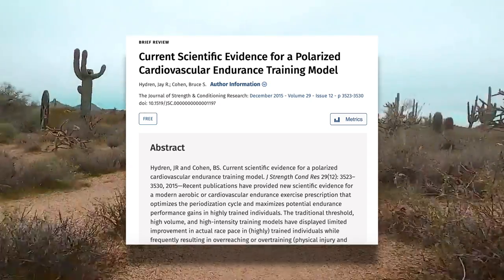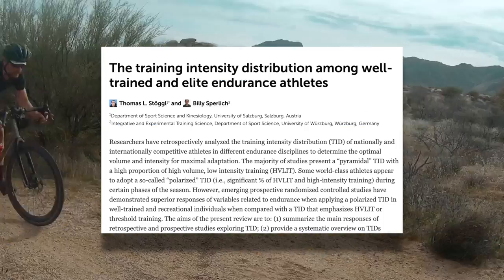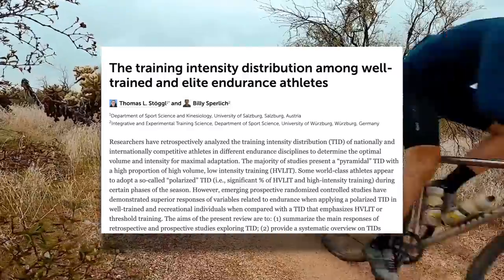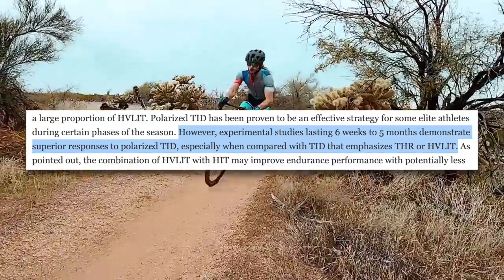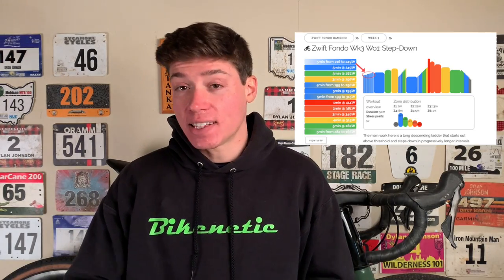That's our intensity for the week. What do we do with the rest of the week? Current research into training intensity distributions suggests that most of the time — 80% or more — should be spent below the first ventilatory threshold or endurance zone in order to maximize results. You want the rest of your week to be done at or below zone two, or roughly 75% of your FTP.